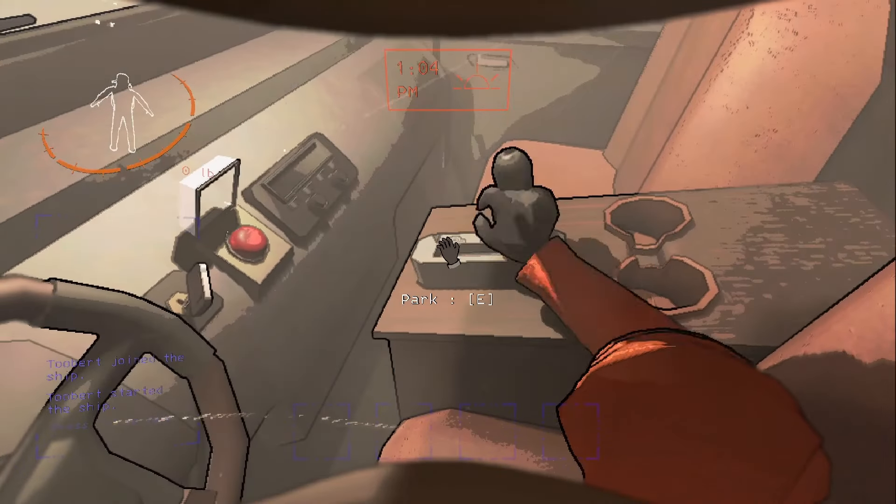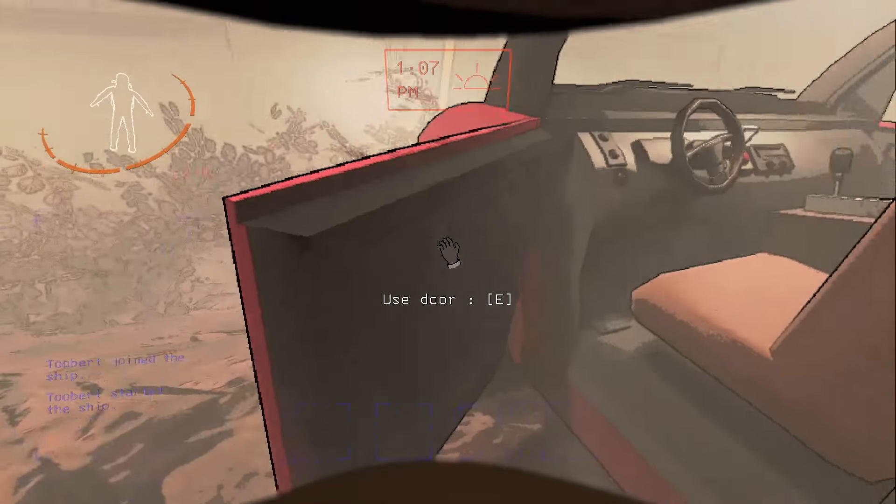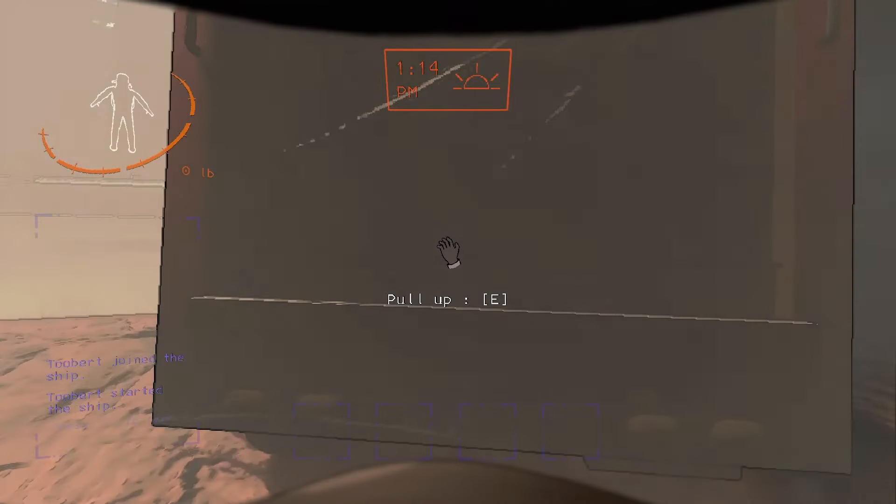The main feature of the company cruiser is the large storage space where you store all the scrap that you salvaged for the company.